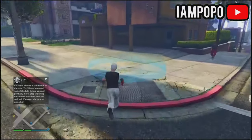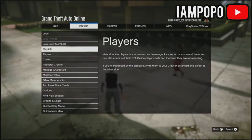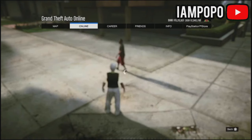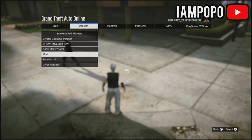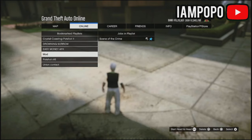Now go to Playlist and Bookmarked Playlists. You need to have a playlist called 'mod' — if you don't have it, the link is going to be in the description below. This playlist will let you play the Cayo Perico heist finale. Simply click on that and start spamming the right D-pad.